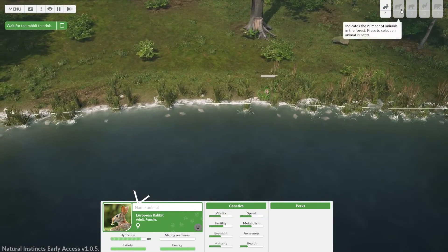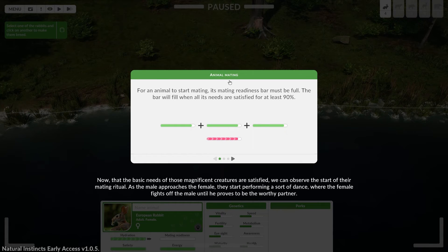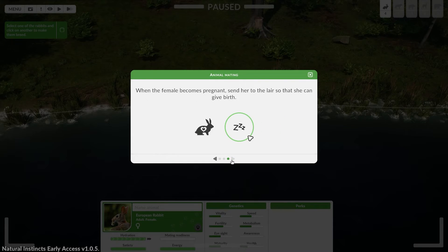So what have we got up here — wolves, boars? Deer and maybe bear? Now that the basic needs of those magnificent creatures are satisfied, we can observe the start of their mating ritual. It fills when all its needs are satisfied — kind of like a long dance where the female fights off the male until he proves to be the worthy partner. Animals can reproduce only when a male and female of the same species are ready. Can they not figure this out on their own?